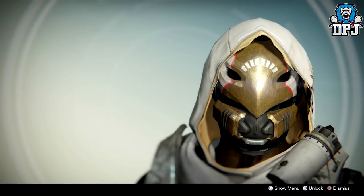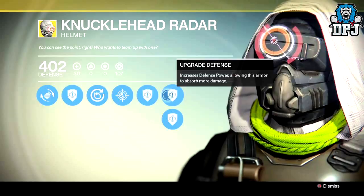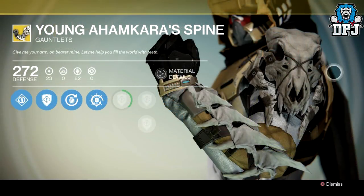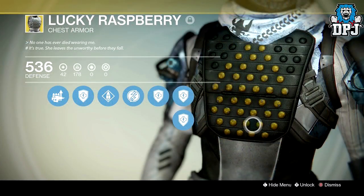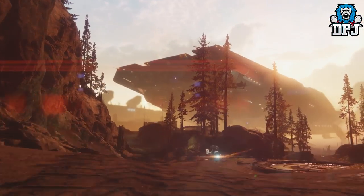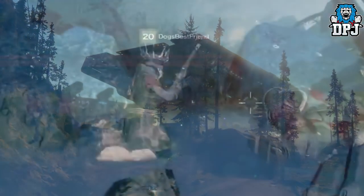Hunter armor: helmets — we have the Celestial Nighthawk making a return from Destiny 1, the Knucklehead Radar also returning from Destiny 1 (my favorite PvP exotic for the Hunter), and then we have the Foetracer. Gauntlets: we have the Mechaneer's Tricksleeves and the Young Ahamkara's Spine, again a return from Destiny 1. Chest armor: we have the Dragon's Shadow, the Lucky Raspberry, and the Raiden Flux. Leg armors: we have the Lucky Pants, the Ophidia Spate, and the Stompees.